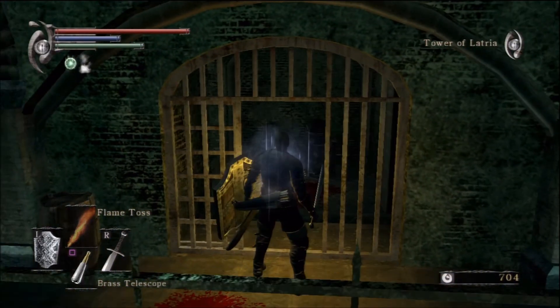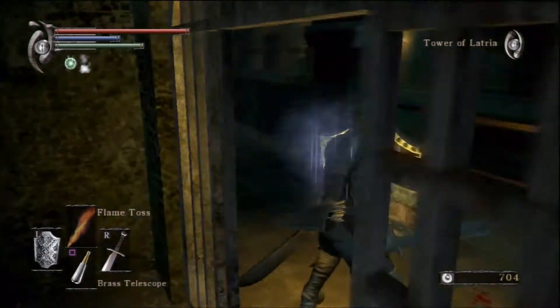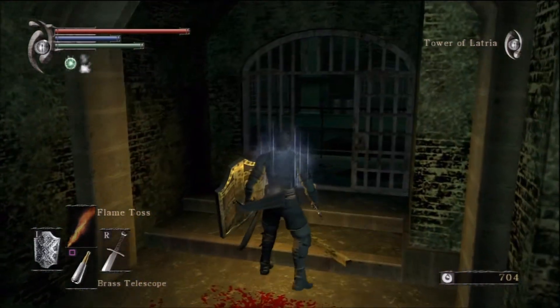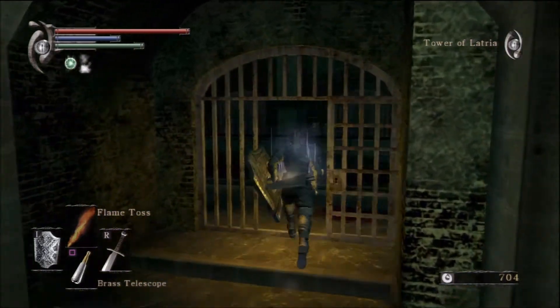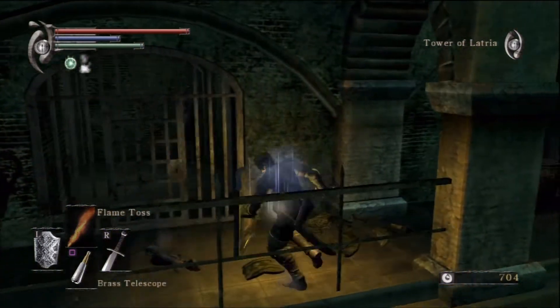We're not going to have to deal with any of these enemies in any of these rooms, but be wary that every gate or every cage — every cell you open up — all those inmates will be out when you head back to the Nexus and come back in here. So just do be wary of that: they will not all be locked up, they will all be out.